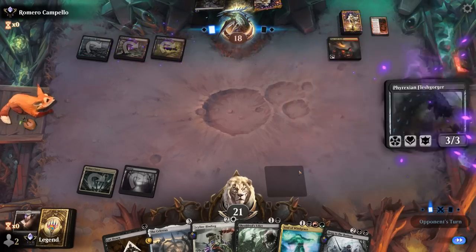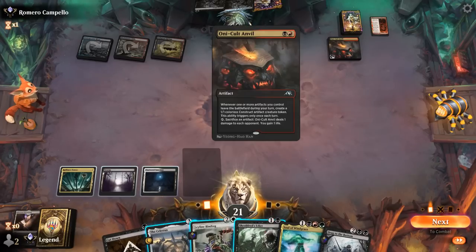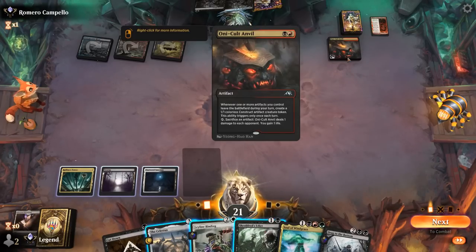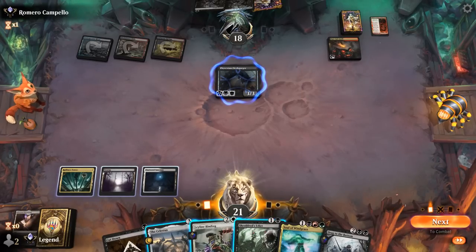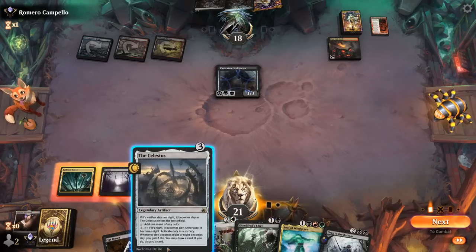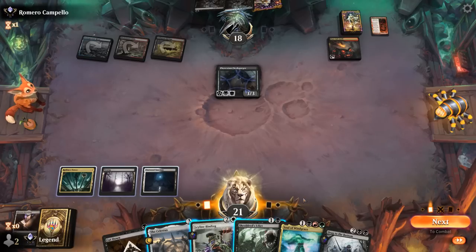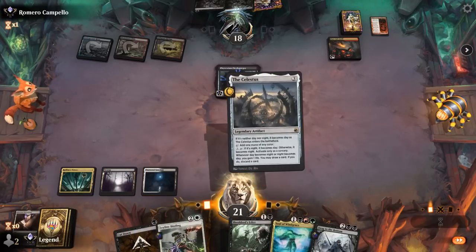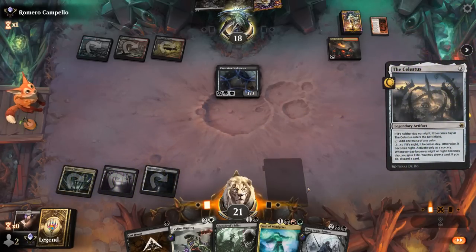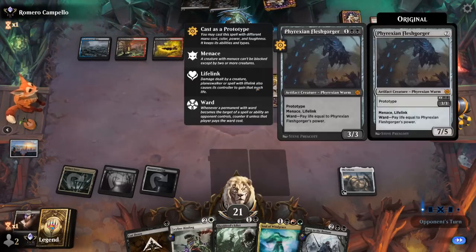Opponent runs out Fleshgorger — if we kill it on our turn they won't get a token from Oni Cult Anvil, which is pretty important. Edict is the perfect answer to the Fleshgorger. Alternatively we can play Celestus, take a hit from the Fleshgorger, and answer it next turn, or get our Soul of Windgrace going in the meantime. Let's just develop our Celestus here — we can still Cut Down a smaller creature in the opponent's turn and we're okay taking three.